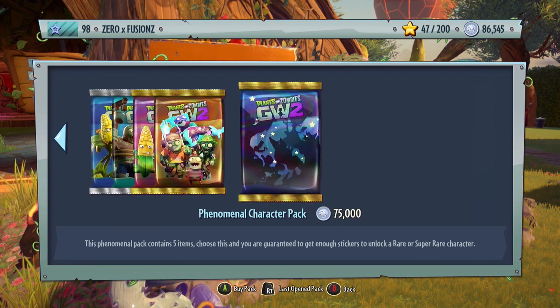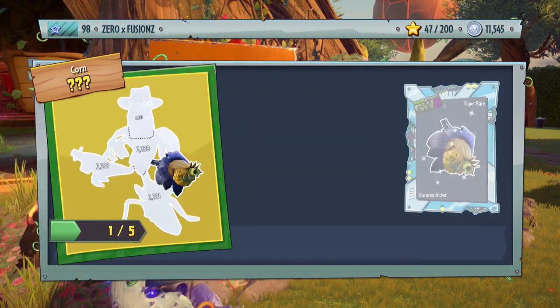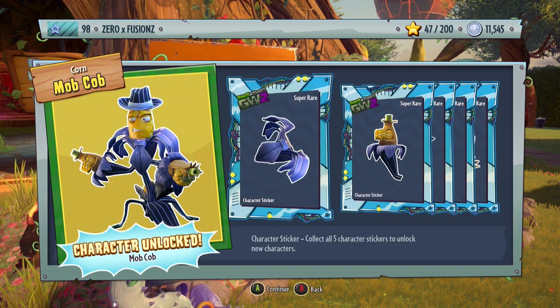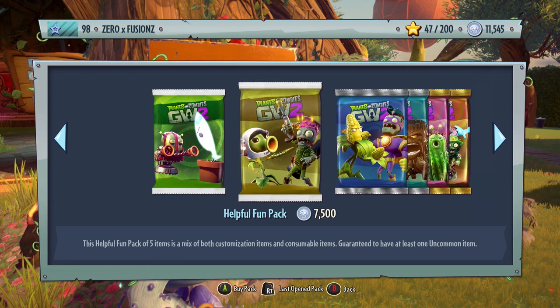Let's open a Character Pack — I definitely want to open one more. Hopefully we get a good character. We get Mob Cobb! I didn't try this too much in the beta but I really want to try it a lot more. I'm not sure what's special about this character, but apparently people say bullets travel through zombies so if two zombies are in a row it'll damage both of them. I have no idea but I'm really excited to find out.